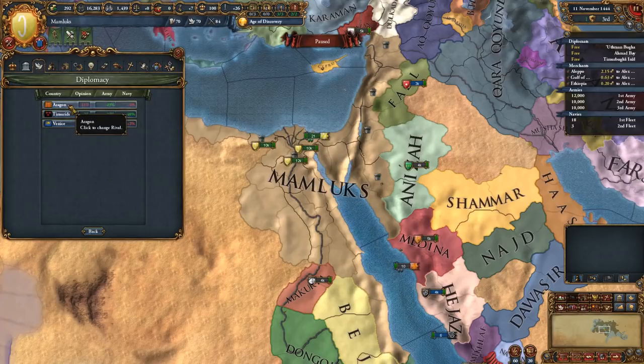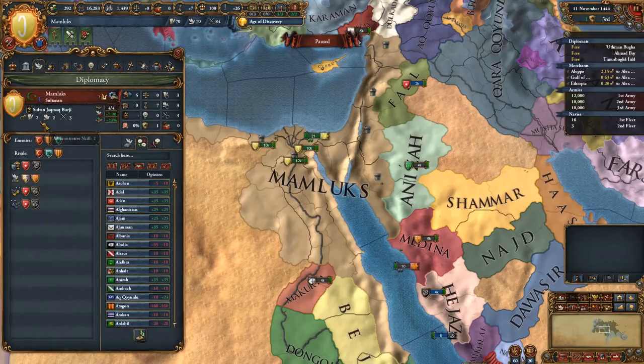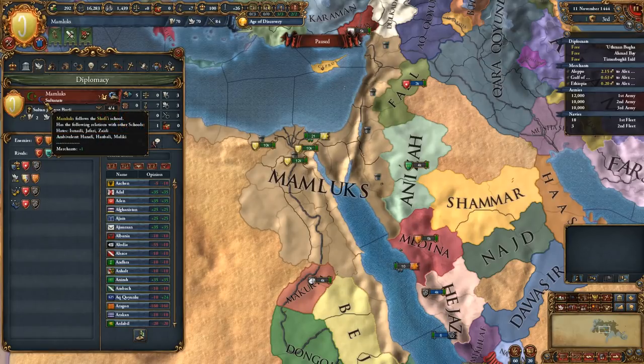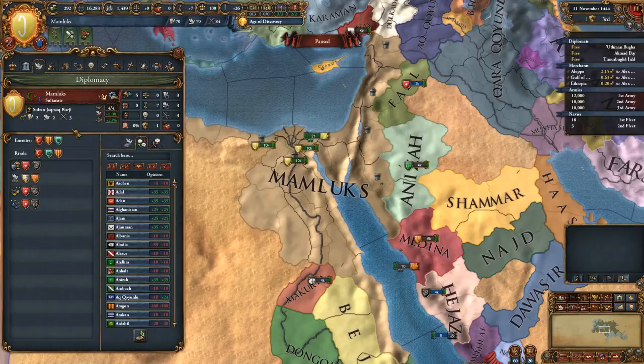We'll see who we can get as friends here because that'll be quite useful. So our Sultan, our ruler, is a 2-2-3. We follow the Shafi school, which has the following relations with other schools: hates Islami, Jafari, and Zaidi; ambivalent towards Hanafi, Hanbali, and Maliki; gives us plus one merchant. Rulers do now have their own religion and culture - I still haven't quite figured out what impact it has on the game.